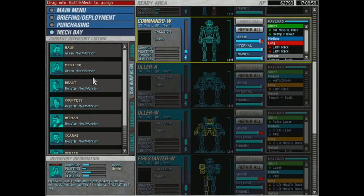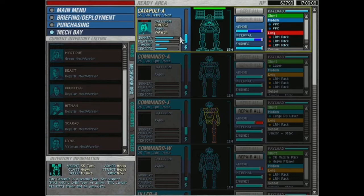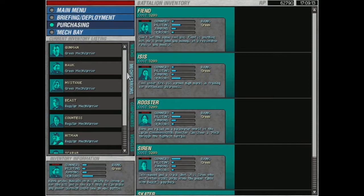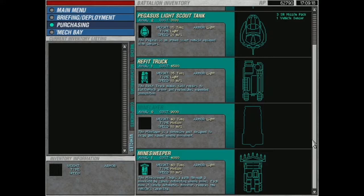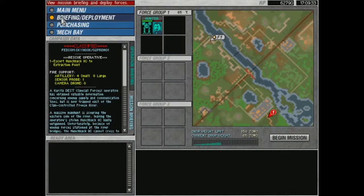Vehicles are largely a waste of tonnage in this game. They have occasional uses but I don't know why you'd bring a scout car — just walk around with your mech, and it even moves slower than some mechs. We have our Catapult. If we bring our Centurion and a 30-ton Uler, we're done. Let's repair these guys. I like having everyone in tip-top shape. We have two Ulers — we want this guy rather than the one with the autocannon.